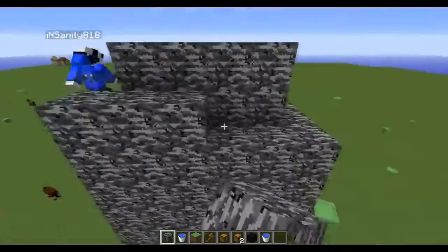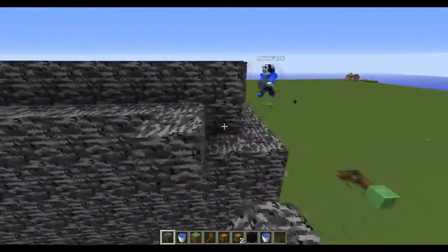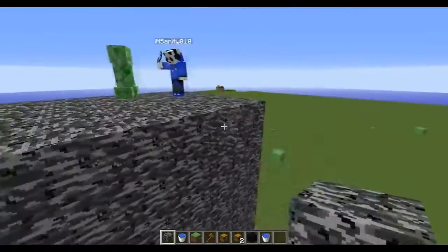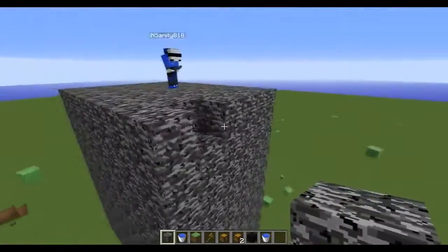If you guys are on Factions Green and you want to help out with our huge vault, we're going to make it into a perfect square. If you want to sell some obsidian, message me or Insanity on the server saying that you have obsidian to sell, and we'll obviously buy it. How much do we buy obsidian for? 100k each. Actually, let's make it 200k - we have enough money, we've got the iron golem farm. So let's make this into a perfect cube. Help me round out everything, and then let's see how much obsidian we'll need.